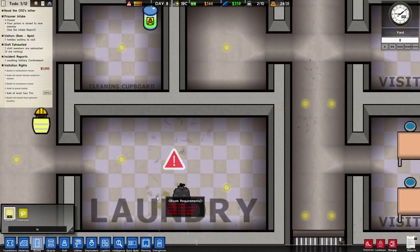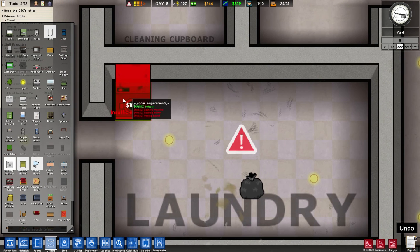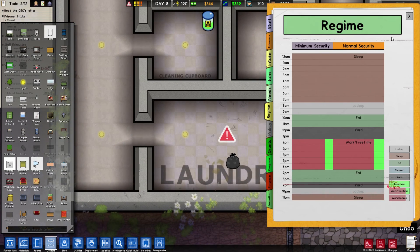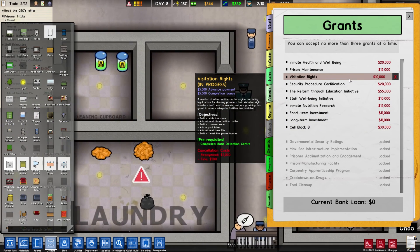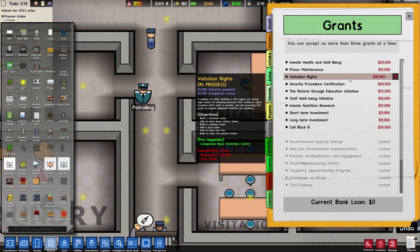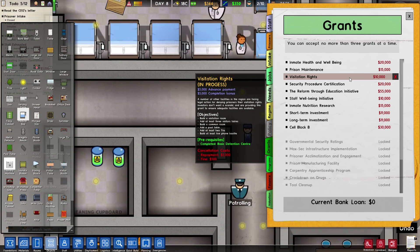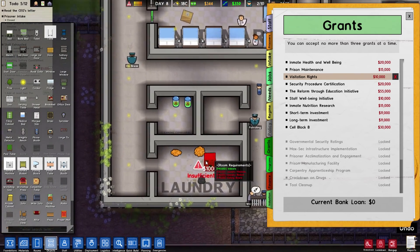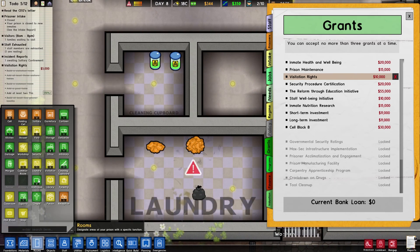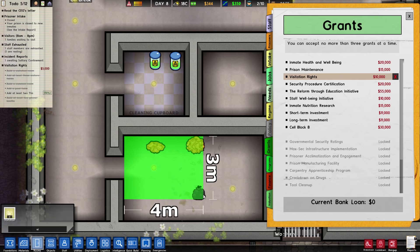The laundry room — let me pause the game. I'm gonna need a laundry machine. Insufficient funds — oh man. Grants: visitation rights — add a pool table, at least two TVs. Build a visitation room, add at least three visitor tables. Build a common room, add a pool table, at least two TVs. Build at least five phone booths. You know what, we're gonna do it. Rooms — visitation.